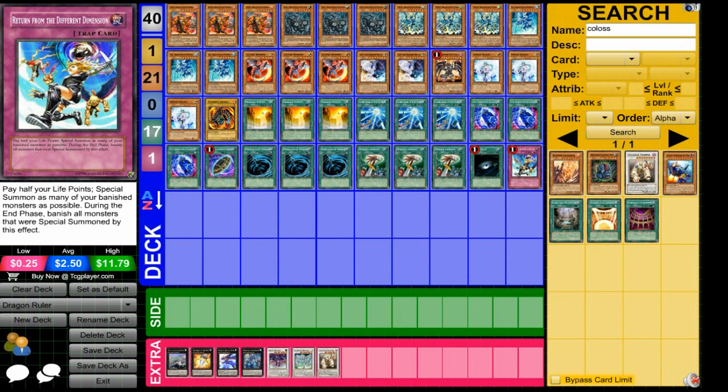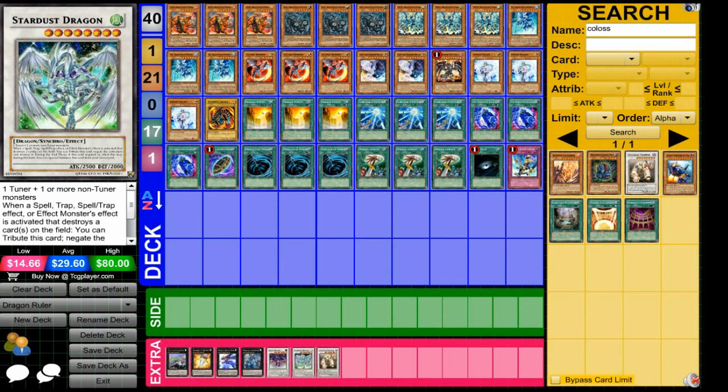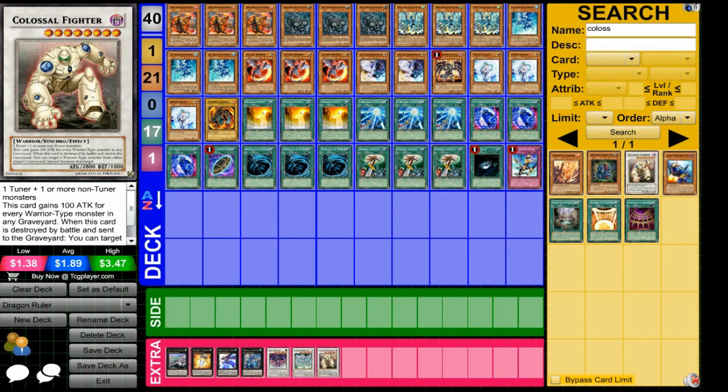As far as the extra deck goes, you really just want powerful seven-star XYZs like Big Eye, and some nice eight-star Synchros like Stardust Dragon and Colossal Fighter.